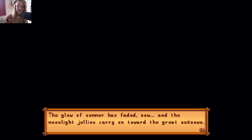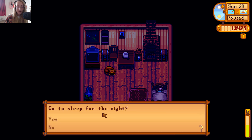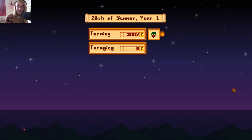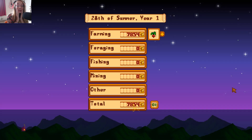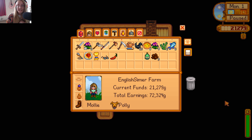The glow of summer has faded now and the moonlight jellies carry on towards the great unknown. Bye bye jellies. It's 12am - let's get into bed. Let's see how much money we earn. We got level 7 in farming and we got a loom, which is nice. 7,000 - that's not as good, I've had 9,000 before, but that's pretty good. First of fall, year one. I'm going to end this part here because this part's been super long. So thank you to everyone who stuck around for it all. I hope you all enjoyed this part - if you did please do give it a big thumbs up. Leave all of your comments and suggestions down below. In the next part we'll get all our autumn crops set up and I'm also hoping to sort out my farm. So join me next time in Stardew Valley - bye guys!